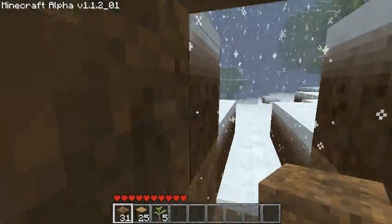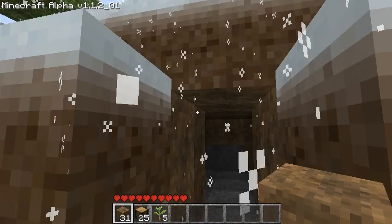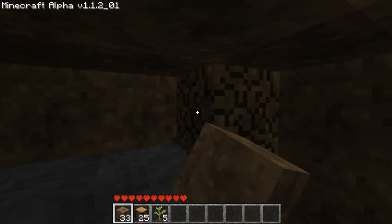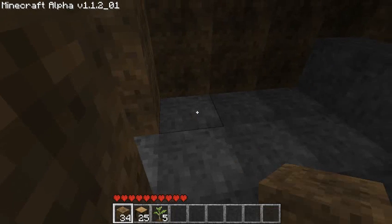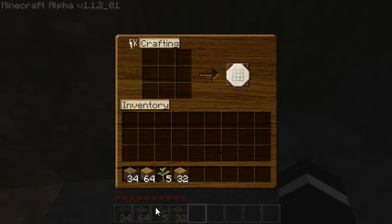You guys are probably thinking: why do the trees look different, why does the dirt look different, why does the stone look different? That is because I have installed a Minecraft texture pack, and what a texture pack does is it changes the look of the whole world around you. I think that's a really good idea and concept, and I'm really glad that Notch allowed people to make these — I just use them to my own advantage.